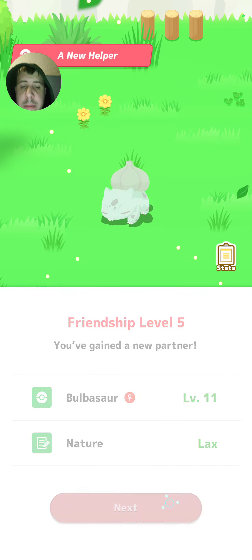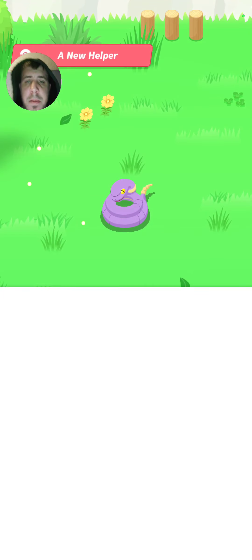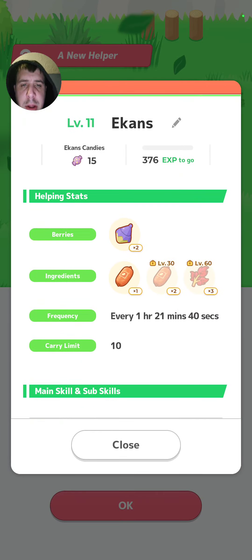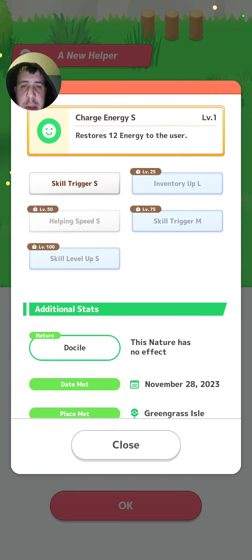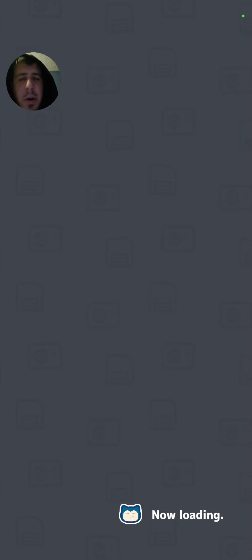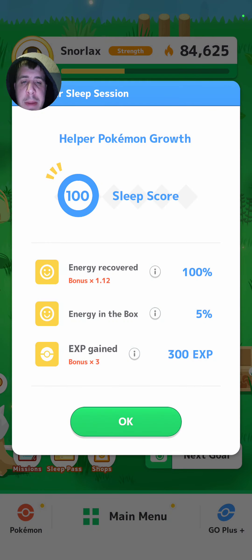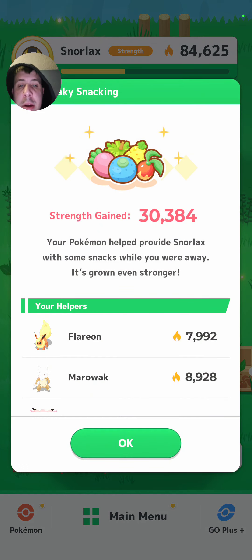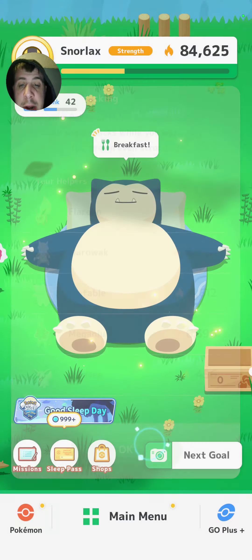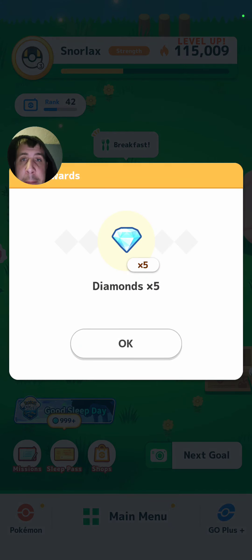Let's see here guys — 1,259 Research EXP, 2,079 Dream Shards. That's actually not too bad for the start of the week. Bulbasaur level 11, lax nature, Ingredient Finder. Not a terrible Bulbasaur, not exactly what we want either. Ekans level 11, docile nature, Berry Collector, Skill Trigger. Nature has no effect — not really what we want either for Ekans. Plus, we already have a decent Arbok.